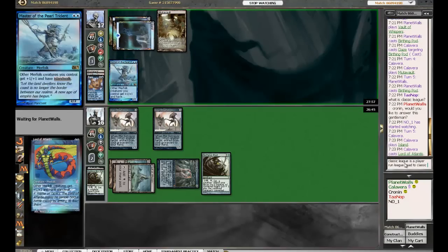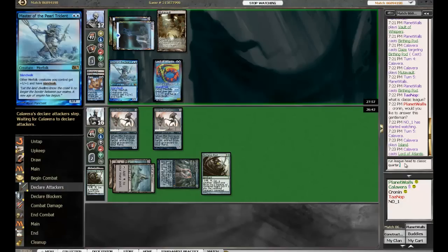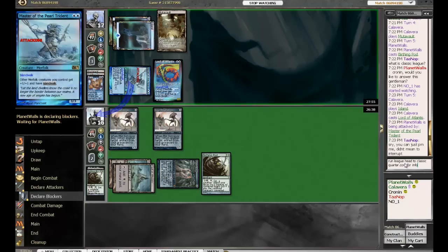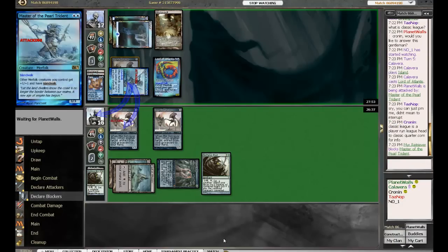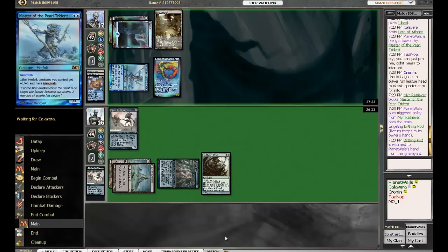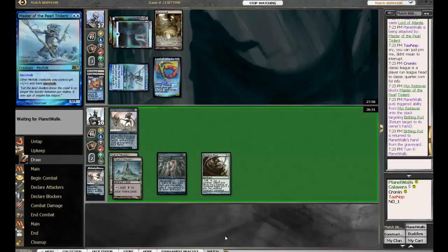So we have the resolution of a Birthing Pod here. Calavera gets himself down another lord — Lord of Atlantis — and he's now beating down with a 3/3. Planet Walls blocked with his Myr Retriever, returning his Birthing Pod to his hand. Yeah, getting two Birthing Pods going is not insignificant — taking up two a turn is pretty nice for him.